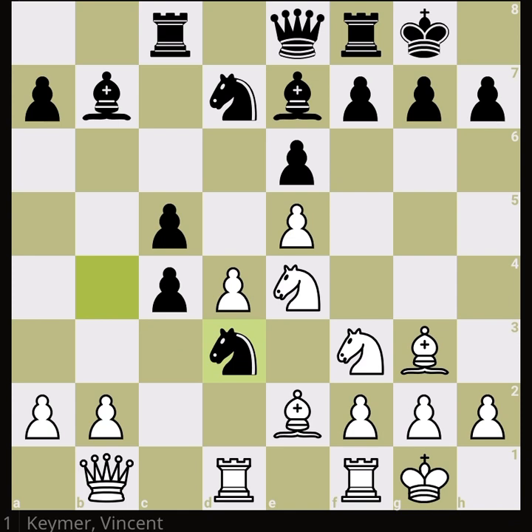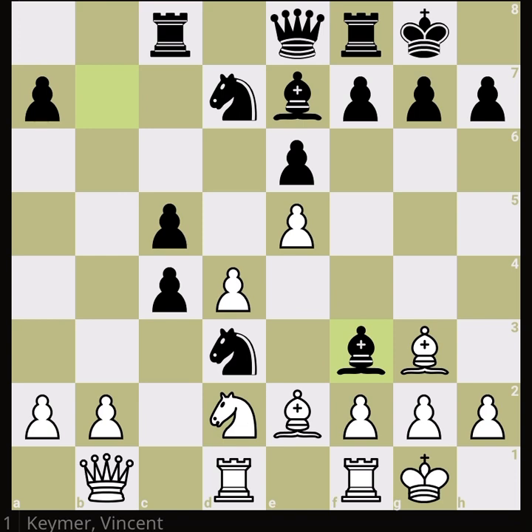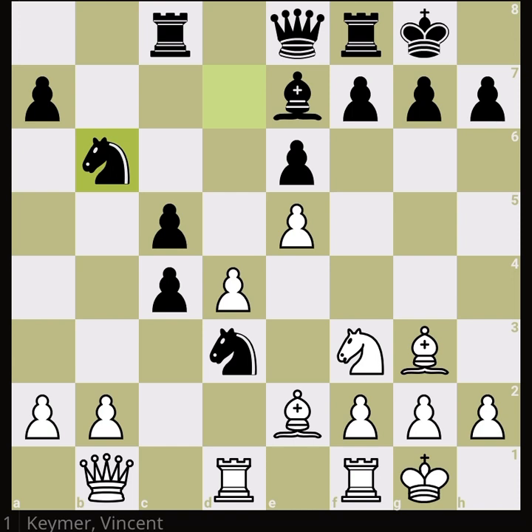Daniel goes a little bit too aggressive, goes in with the knight, and this knight is going to be trapped soon. Daniel understands the knight situation is not good and tries to get rid of possible traps. It's very psychologically difficult to say 'my move was bad, I should go back,' so he captures — but no, white captures and brings the other knight in.